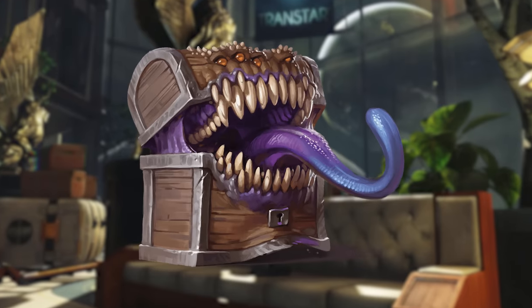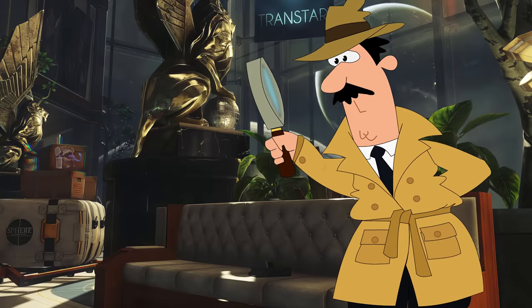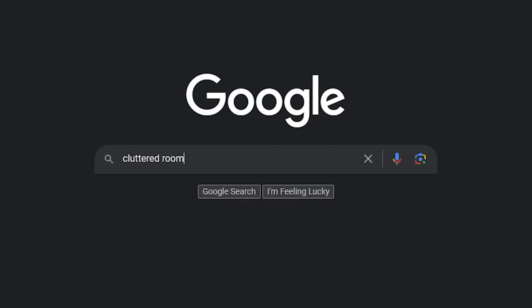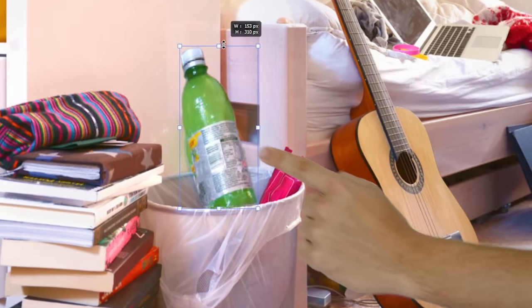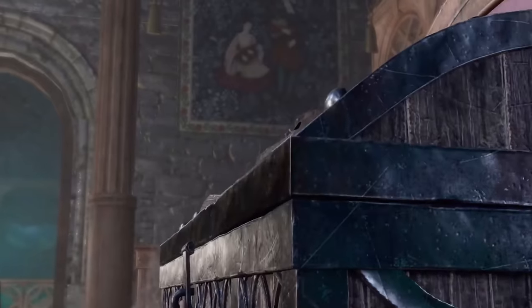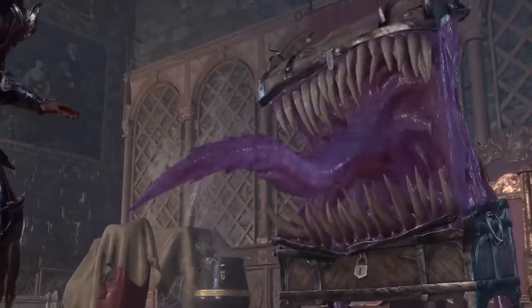The Prop Hunt Puzzle. There's a mimic somewhere in a room filled to the brim with junk, and the party needs to find what object in the room it's disguised as. Find a cluttered room image online, crack open Photoshop, and very slightly distort an object in the scene. If a player can pick out which object is the distorted one, they find the mimic and the battle can begin. If they choose wrong, the mimic gets a surprise round and attacks whoever made the early call.